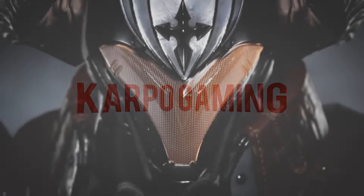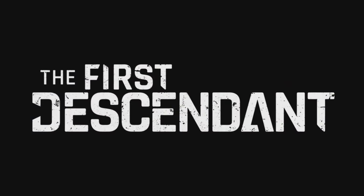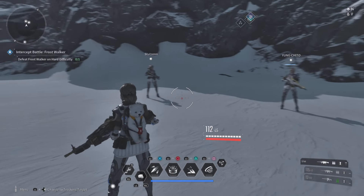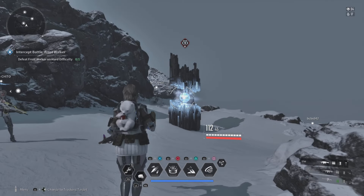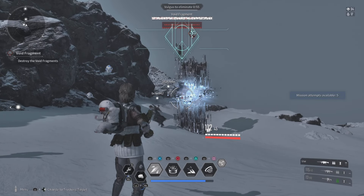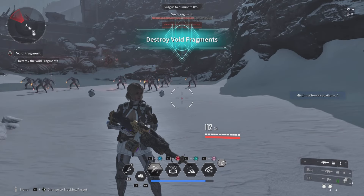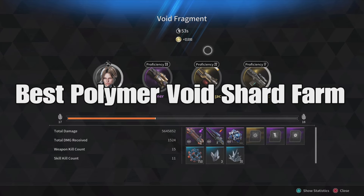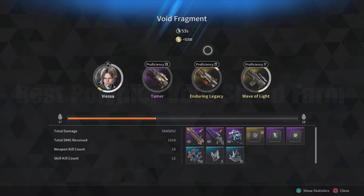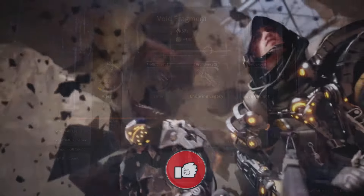Hey, what's up everybody, welcome back to Cardboard Gaming and another First Descendant video. I have a helpful one for you today — whenever you see 3 VSs you're probably in a good spot for some farming. Today I'm going to show you by far the best way you can farm for polymer void fragments — I'm talking about over 1,000 per hour.